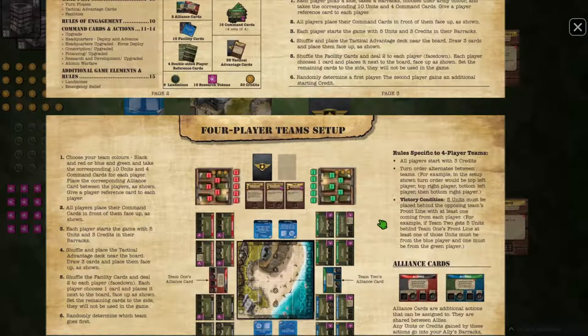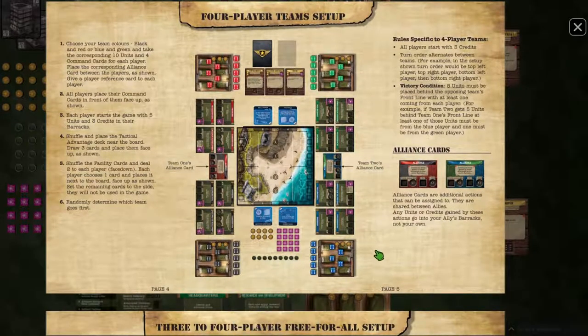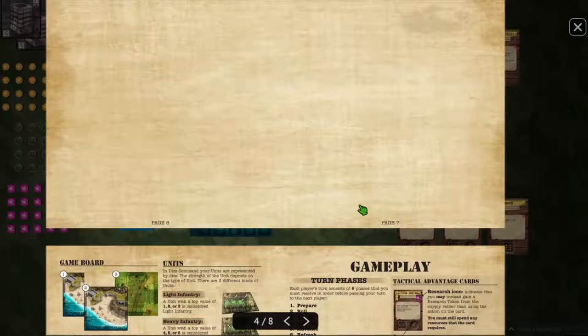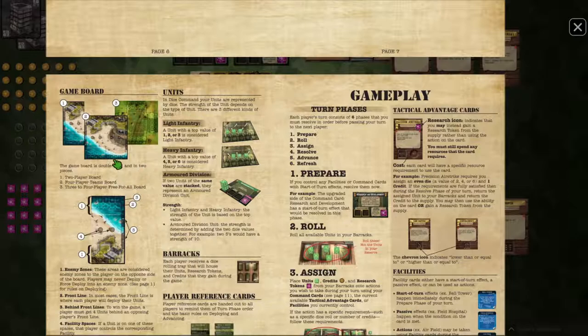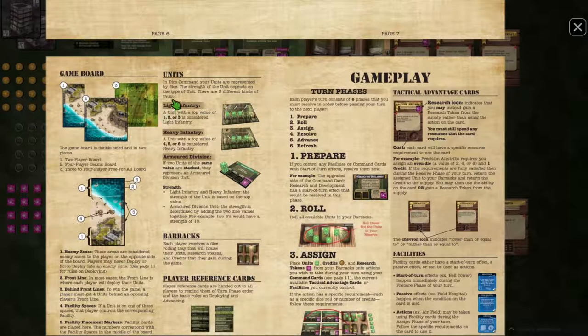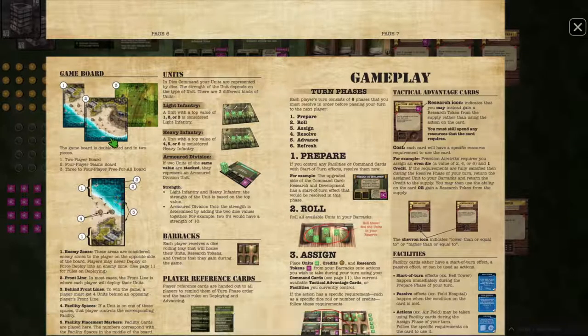The game plays three or four players as well. Three-player is a free-for-all; four-player is a team version where you work together. For simplicity, we're sticking to two players for this video. The game board is double-sided - you're only seeing one side right now, the other has a different map layout. The two-player board uses only half the board, while the four-player board expands to double that size.